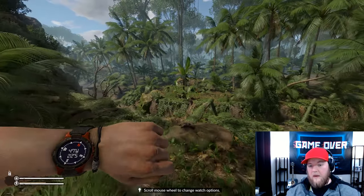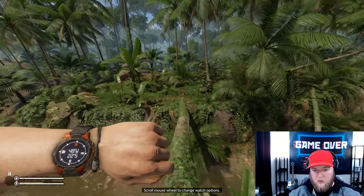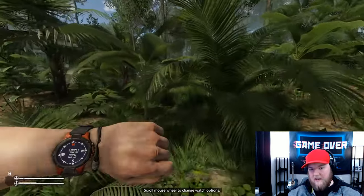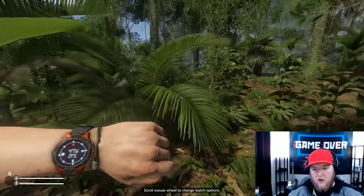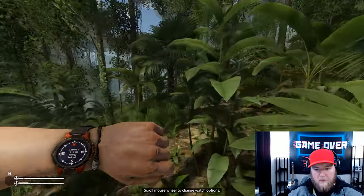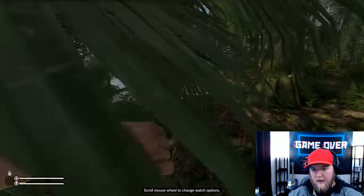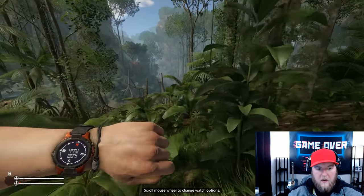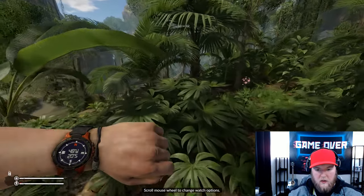Keep heading north and you're going to find this little log bridge — go straight across that. Keep heading north until you get to 17 South, then we're going to go east. Be very careful through here: there are tribesmen, snakes, and spiders, so make sure you're being very careful.